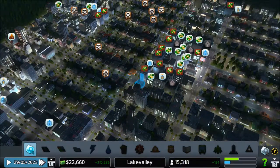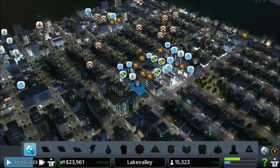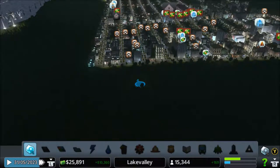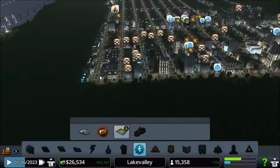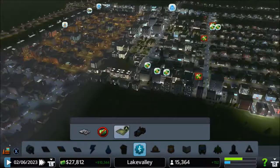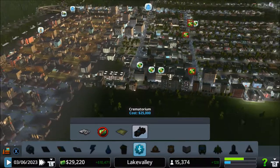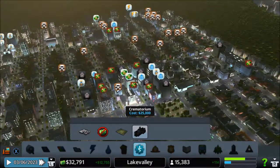Holy shit, why are you all complaining about taxes? It is not that hard. And now there's dead people all over the place and fires. It's happening again. I have it slightly under control - slightly being the key phrase. The cemetery was all the way back here. Did I ever add a crematorium? I don't think I ever did. I didn't because it's not unlocked yet, as I can now tell. They really should put a lock over that thing to make it more obvious. Graying it out isn't enough for my brain.